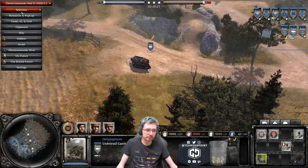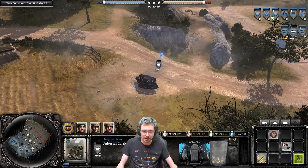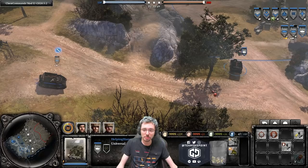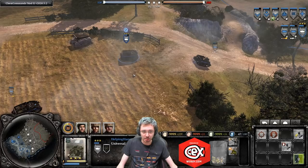The UC can also repair itself when damaged using the crew repair ability. Before veterancy, it must stay still while repairing; at veterancy, it can move while repairing, which is very useful. It's worth trying to keep a UC alive into the late game if you can.